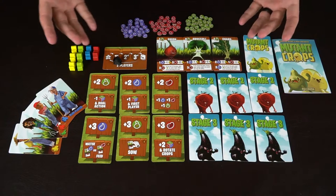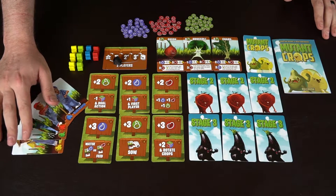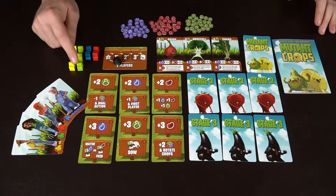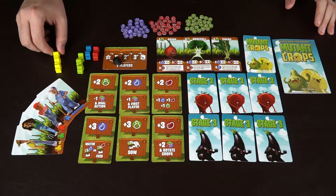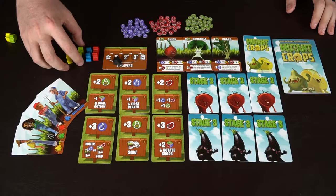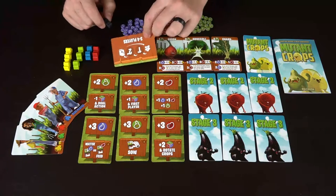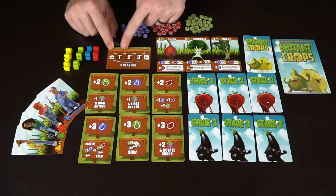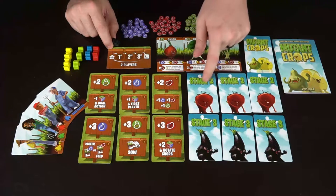Here we have the game Mutant Crops, and as you can see, it is a small worker placement. These are going to be the character cards — you can choose any of these. In a two-player game, you'll use these three pieces here, one for each player. However, in a three- or four-player variant, you would remove these and everybody would get two farmers apiece. You're also going to be using this marker whether in the two- or three-player version — it signifies who the first player is, who's starting it off, and then each round the action cards get flipped over.